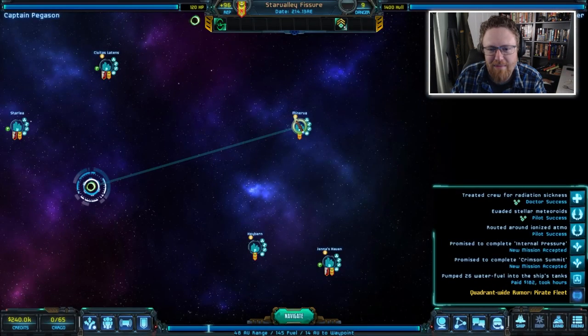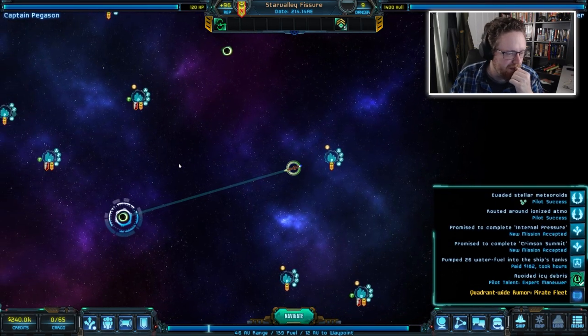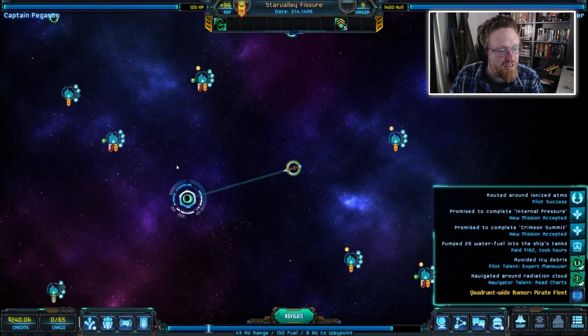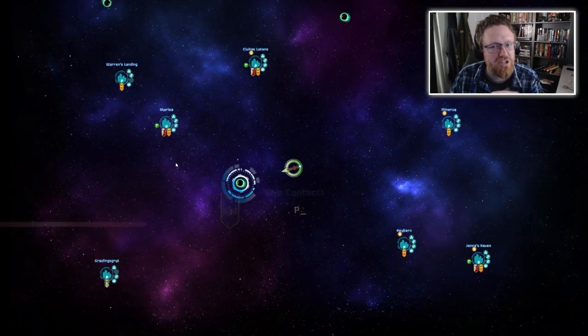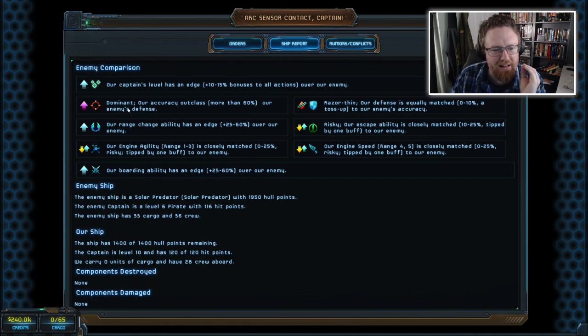I'll hit waypoint, which places a waypoint on the map. It's a couple of jumps away, so I'm heading into this jump gate wormhole thing with my ship. A viewer asks whether I know if Valencia is actually innocent or just claims to be — all I know is what she's told me, so I've tentatively accepted her innocence as her employee. We've encountered a ship, and my options are to fight or surrender to looting. Looking at the ship report: my accuracy and maneuverability outclass them, though a lot of other stats are middling.